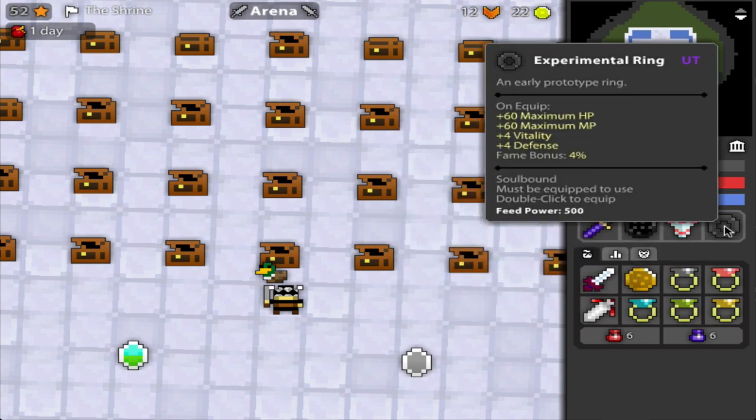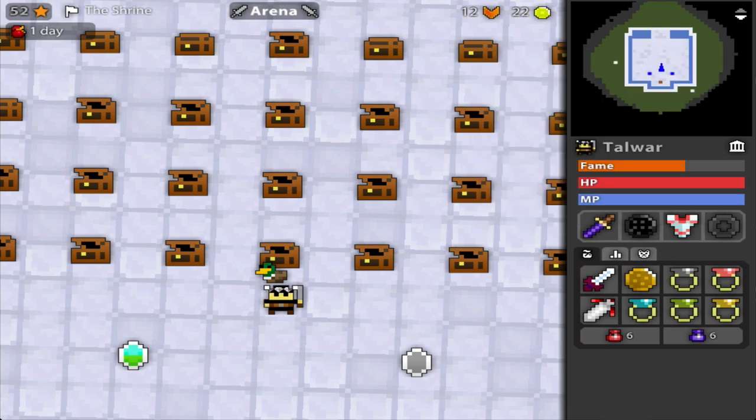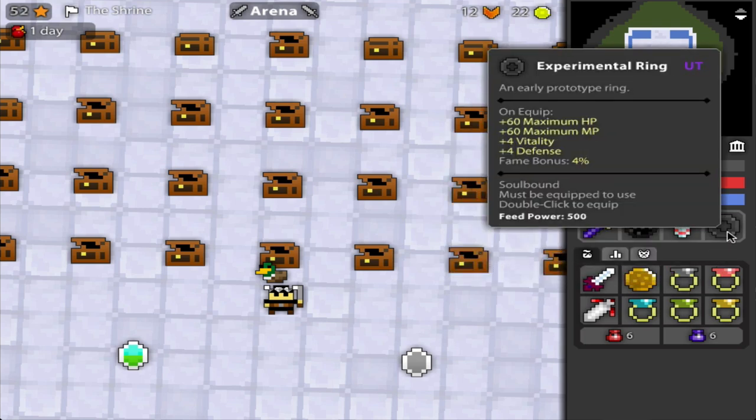Now let's talk about the Experimental Ring, which drops from the Mad Lab from both bosses. It gives you 60 HP, 60 MP, 4 vit, and 4 def, plus a 4% fame bonus. Now this is where opinions really play a key role in deciding what ring you want. There's an amazing balance with this ring — it's 60, 60, 4, 4. So you get a balance of HP and MP, making it good on really any class.